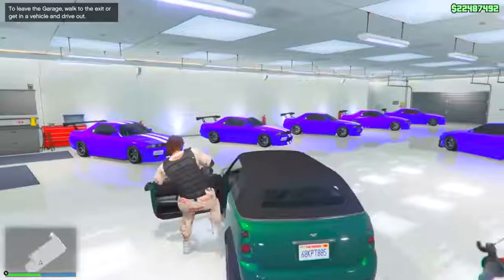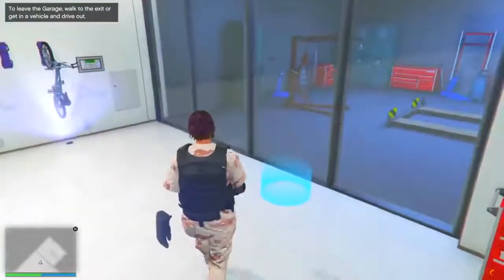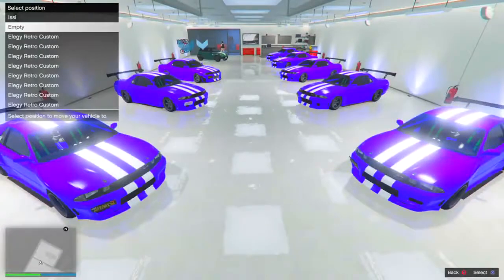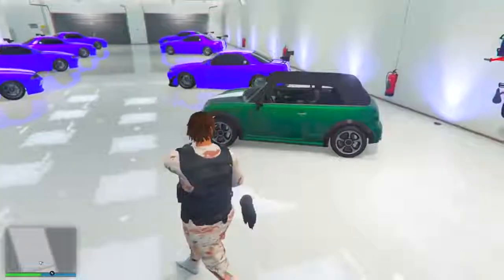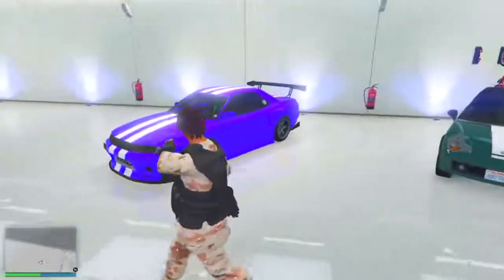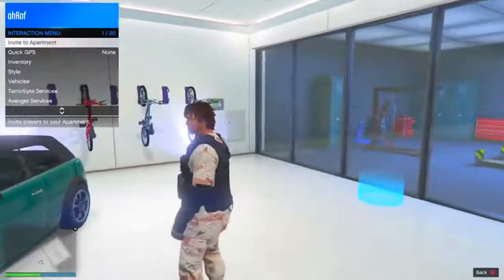Once you guys are inside the garage with the stolen street car, go to the blue circle. Make sure the street car is in the first slot, and your expensive car is in the second slot. Make sure your garage is laid out like that, where the expensive car is in the second slot and your street car is in the first slot.